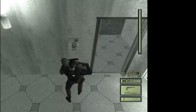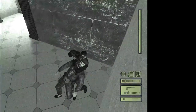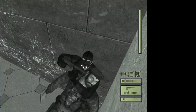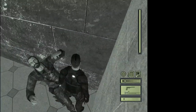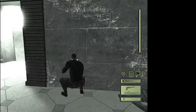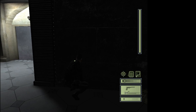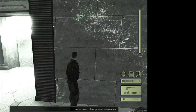Enter the room, go all the way into this corner, turn him against the corner and take him out. There's going to be a camera right underneath the door. Once the camera looks to the left, make a run for the door.